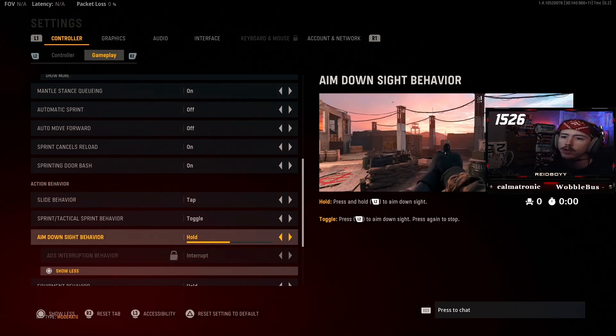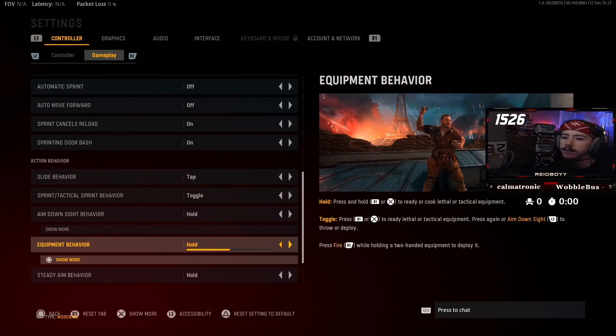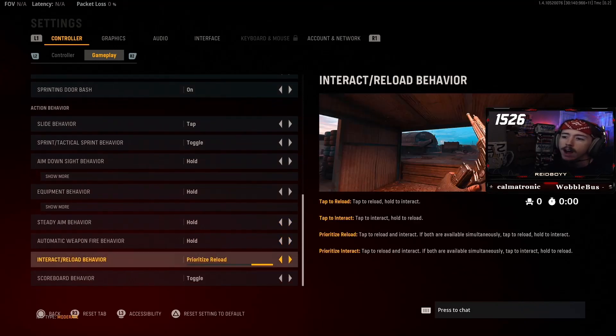Aim down sight behavior — same as in all Call of Duties, I want to hold it. Equipment behavior — same thing, I want to hold it; I don't really want to toggle a grenade. Steady aim behavior — same thing. Automatic weapon fire — same thing, I want to hold it. I think prioritize reload is the best option here — that way if I'm standing near items, I don't want to hold square to pick stuff up; I just want to tap it to pick stuff up or reload without ever accidentally dropping my gun while trying to reload. Scoreboard behavior: just toggle it.